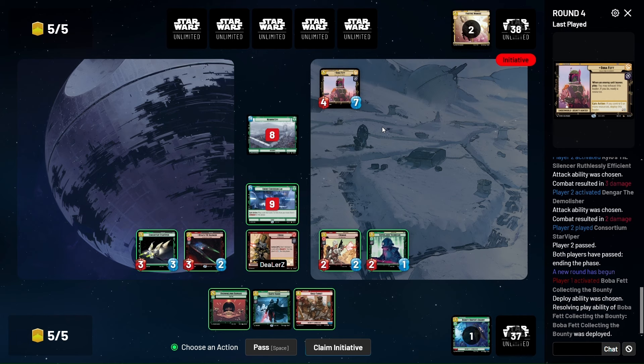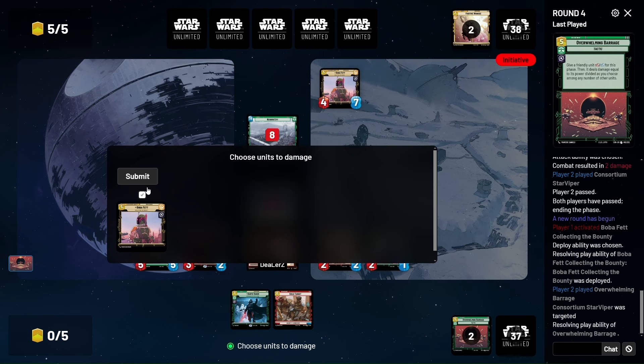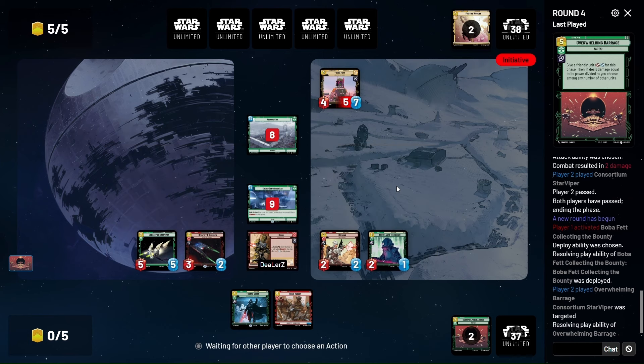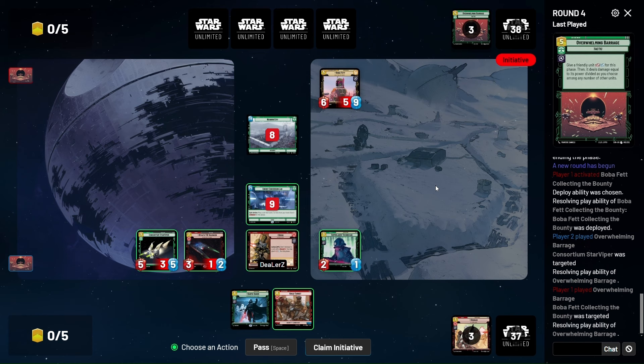Three-two play — okay sweet. It's a pretty strong Boba Fett turn since they don't have any units on board. We could Barrage our unit here for five damage. He's gonna Barrage us back which is interesting — so he can do six damage. What's he gonna kill: Consortium and Dengar?